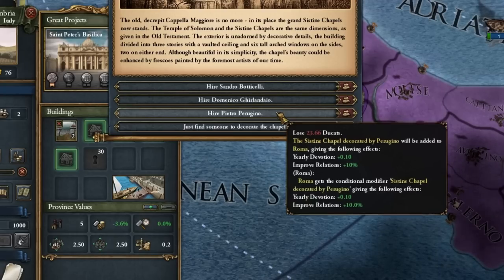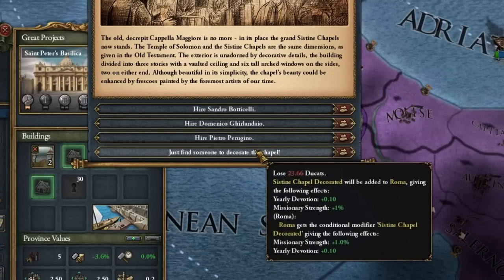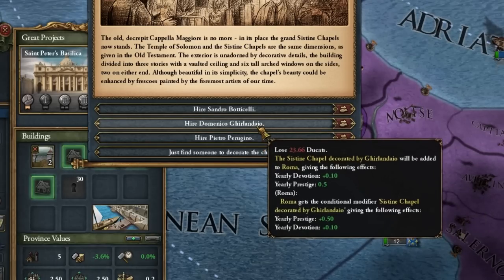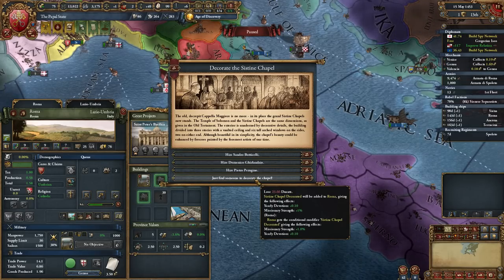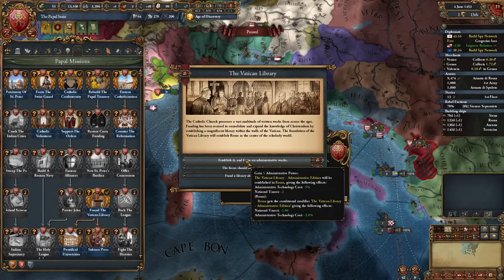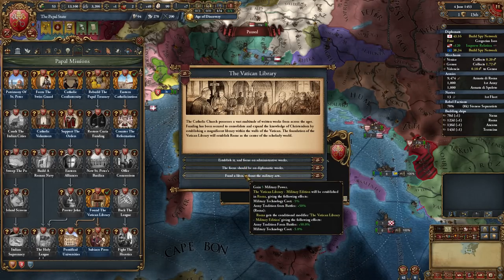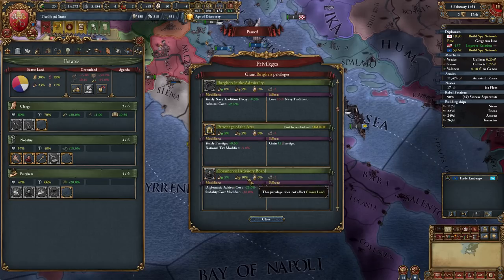Time to decorate the Sistine Chapel — a hard choice, really. If I were to conquer the world, I would consider between national unrest minus 1 and missionary strength plus 1% — two very strong modifiers for world conquest. Here, we care more about reducing aggressive expansion in this campaign, and prestige with the option we discard is weak. However, I will want to convert territories as soon as possible. We can already build the Vatican Library. For world conquest, national unrest minus 2 is a very strong modifier. Diplomatic reputation? Not necessarily. Or for PvP, army tradition from battles plus 50% is plenty. For world conquest I advise it without question, and of course we need prestige.